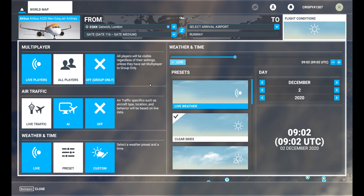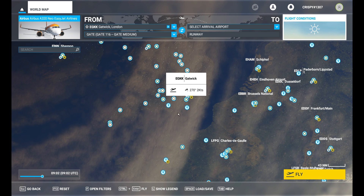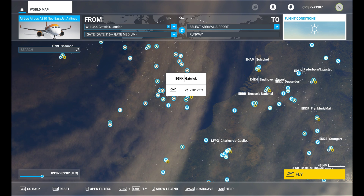Start the game as administrator — it's important you must start it as an administrator. Click your flight conditions, click preset, and click clear skies. You want to load into any airport anywhere just so clear skies becomes your default preset.